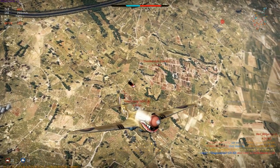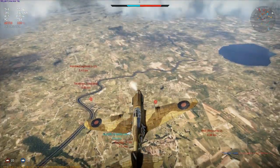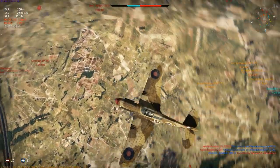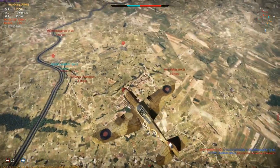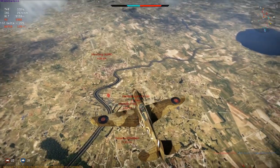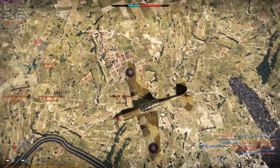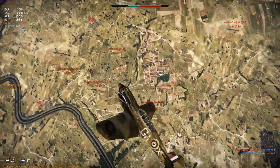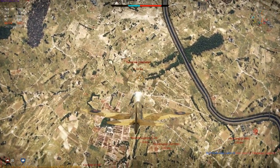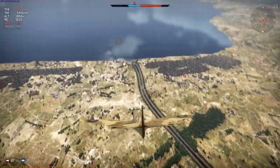Now there's a short lull, which gives me the chance to look around and see where everyone is, and notice that the Hurricane pilot from earlier is back in a Gladiator. Just watching to see what he does — and yes he's climbing, so he's come looking for me. It's extremely hard to stall biplanes out, as they can continue to maneuver and climb at extremely low speeds. Also for some reason the Gladiator is now a very tough biplane, able to absorb quite a bit of damage, so I must be very careful.